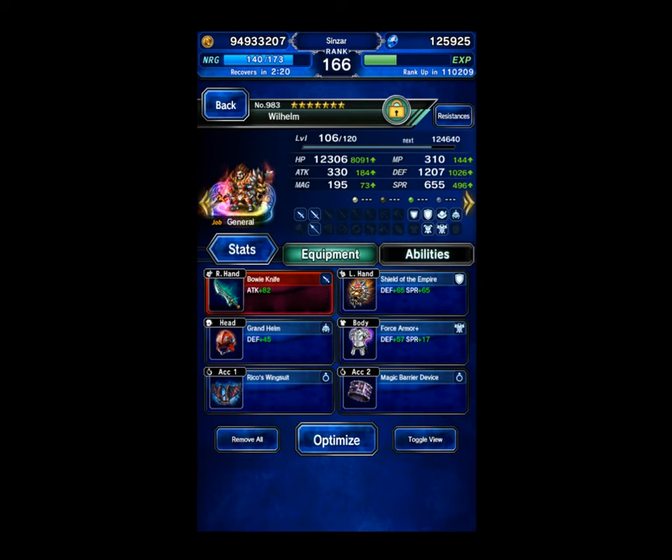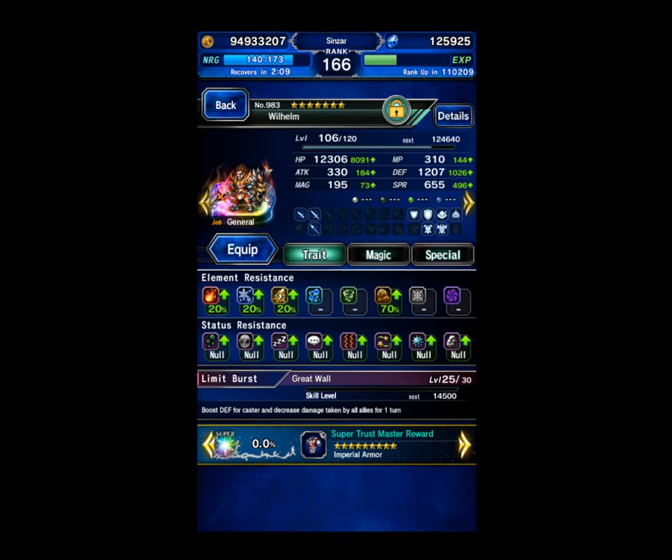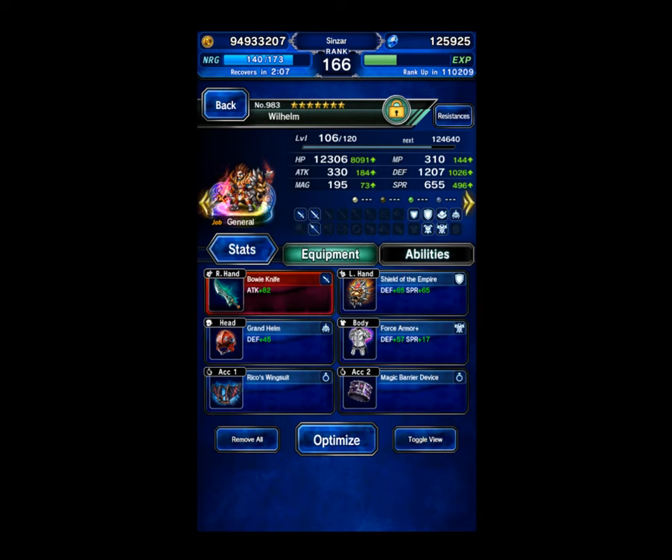People have mentioned they'd rather see me do some fights without evasion. So I'm going to be using Wilhelm as just a normal tank without evasion, because we celebrate our new 7-star units. But you could easily use an evade tank for this — just the classic evade, like Warrior of Light, for cover.